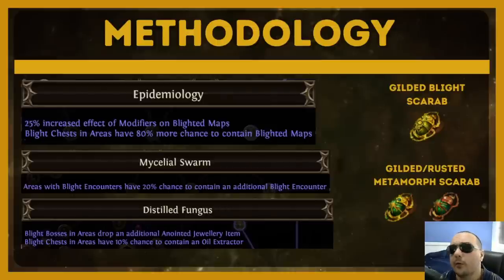When it comes to blight scarabs, gilded is always better than the lower tier ones, so you should only be buying gilded unless there is not enough supply. When it comes to metamorph scarabs, however, you have a choice between gilded or rusted. This comes down to what the bulk prices for gilded are in the early days of the league — gilded blight is always going to be worth it, but gilded metamorph may be a little too expensive to justify, so you're probably going to end up doing gilded blight plus rusted metamorph in most cases.